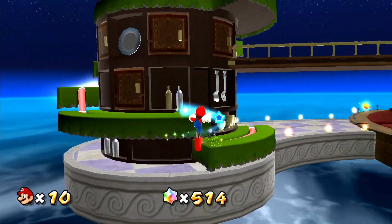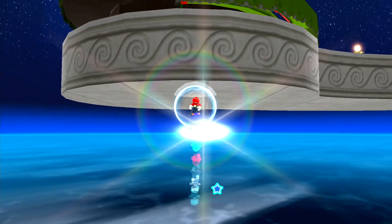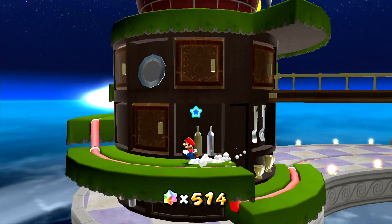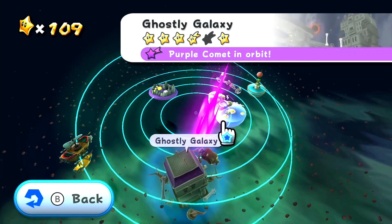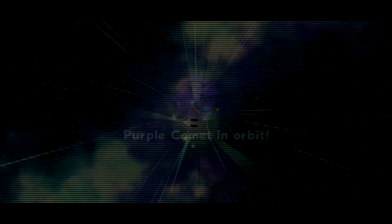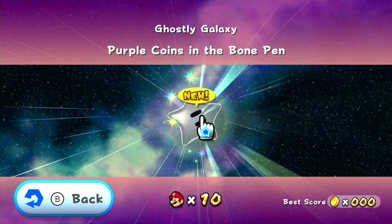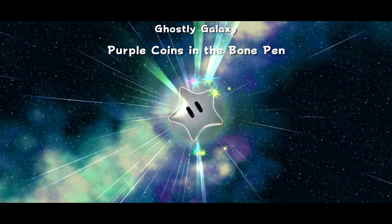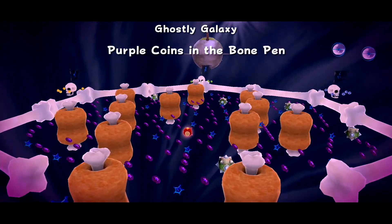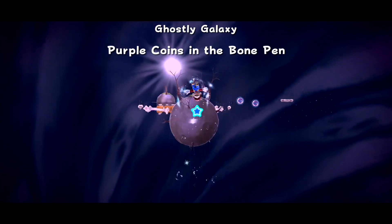Our first purple comet of the day is in Ghostly Galaxy. Let us see what it is — purple comet in orbit. Purple coins in the bone pen. Let us do it. Oh my god, we gotta do this? I mean I'll do it, but it doesn't look fun. But you know what, maybe it is fun. Maybe I'm just a downer. Oh yeah, I'm gonna need my little blue thing.